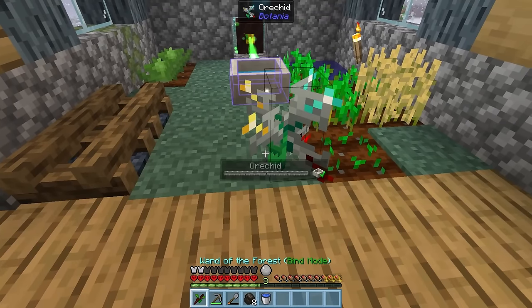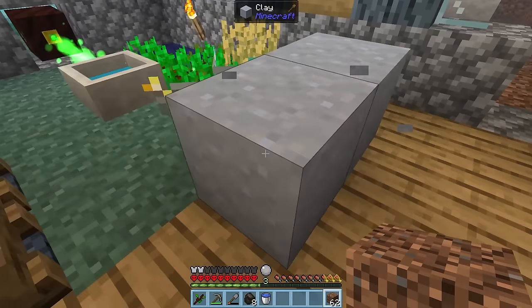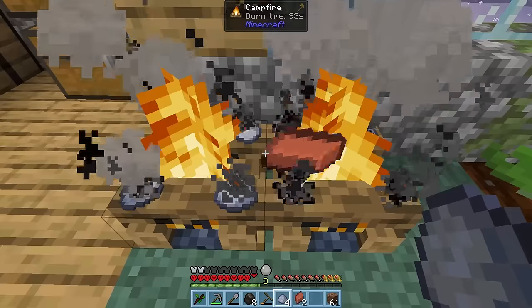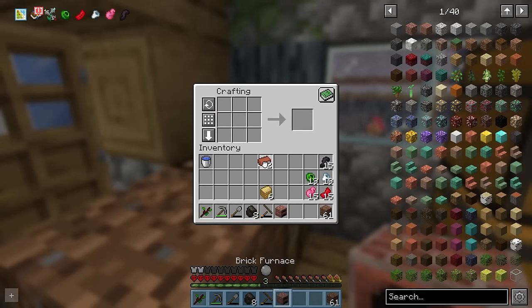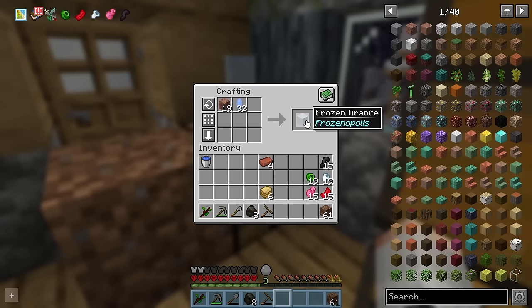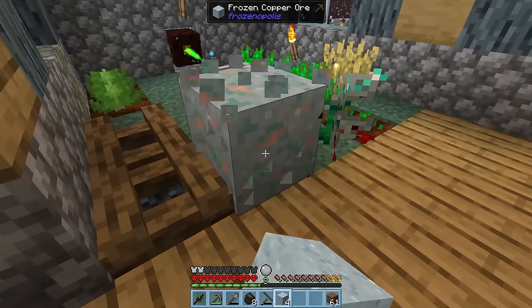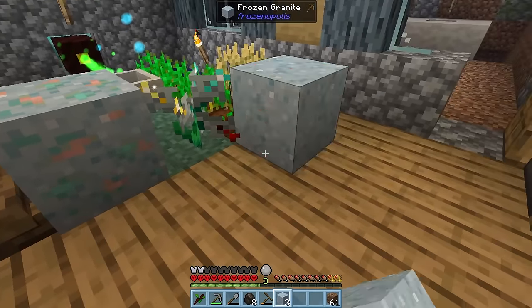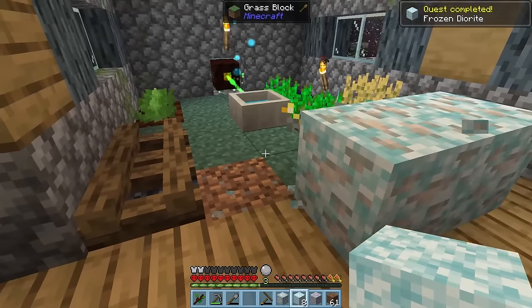We can pop this down next to our mana pool, and if we place a core stit next to it, it'll get transformed into clay. And if we cook that clay on a campfire, we'll get some bricks, which we can then turn into our very first furnace. Now let's combine our granite with some sharpened ice and we'll get some frozen granite. This can be transformed into actually useful resources — we can place it next to our orchid and it'll get transformed. We can do the same with diorite, and now we have access to iron ore.